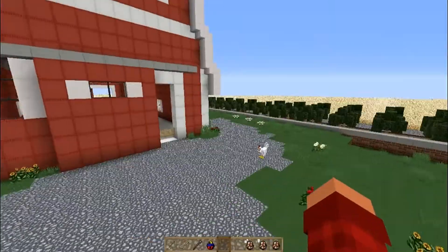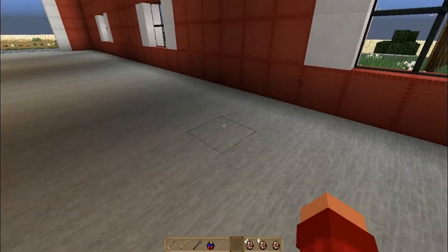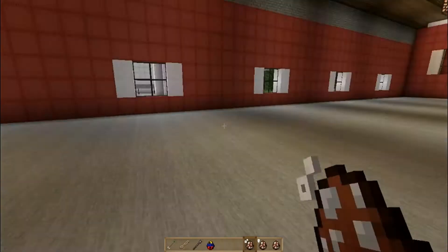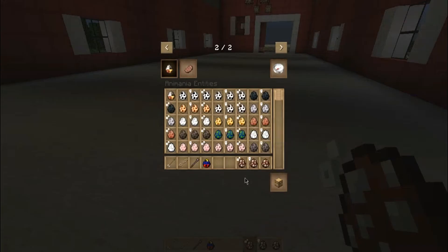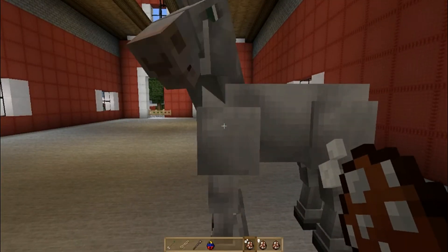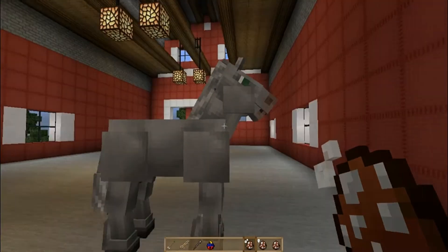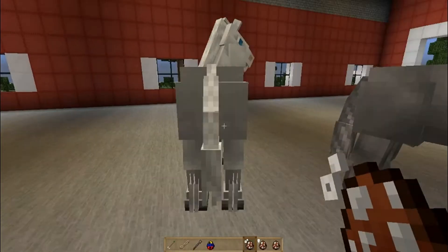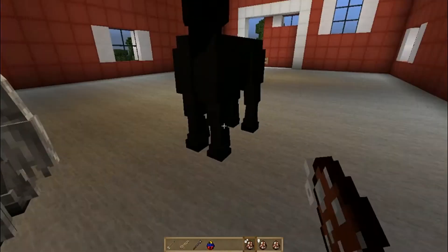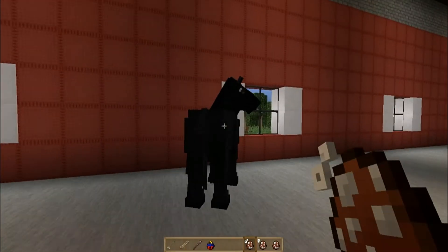That is the two new animals. There is also another one - we're going to a new area. We do have new horses called the draft horse. There's the draft horse stallion, draft horse mare, and draft horse foal. I'm going to show you the male stallion - this is one of the types, he's really big. There's also this whiter type which is really pretty, probably my favorite.